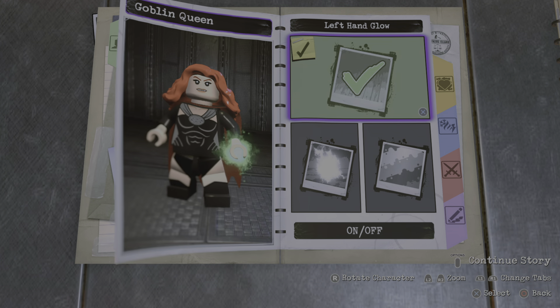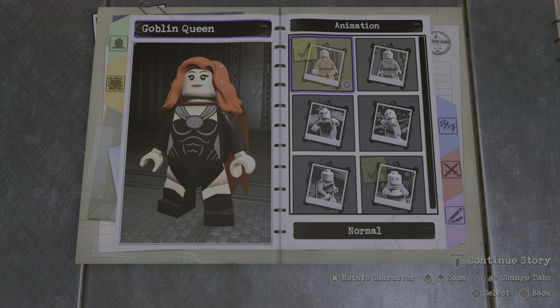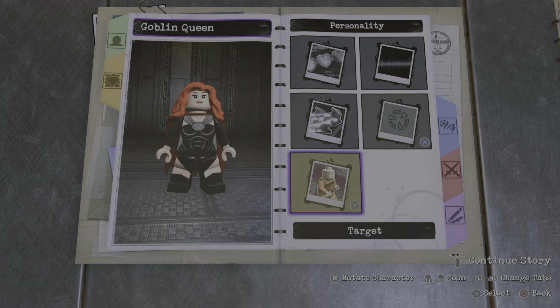Alright, so we're going to remove those glowing hand effects first. Let's change the animation to normal, and change them to a male voice as well.